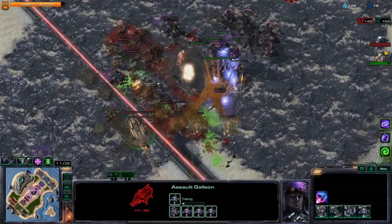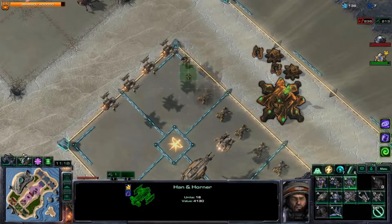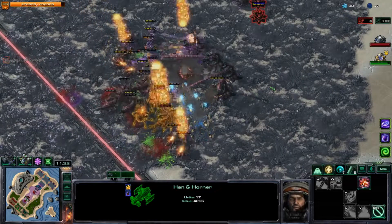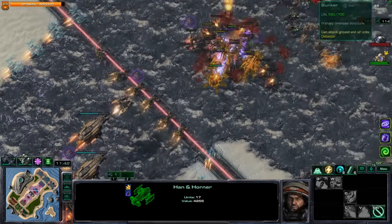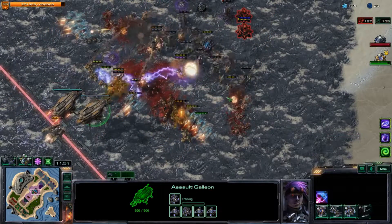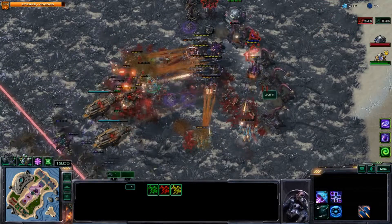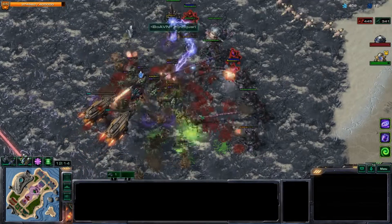The Assault Galleon is still churning out widow mines - that's pretty good. Putting down some hellbats - gotta get that wildfire explosive and immolation fluid. The Abathur wave is just blowing through here - I definitely need a line of hellbats and probably a line of grenade cars. My widow mines are coming in at a good angle. I see some grenade cars still alive which is actually kind of ridiculous. Assault Galleons are still staying alive because they're siege units - that's pretty good.